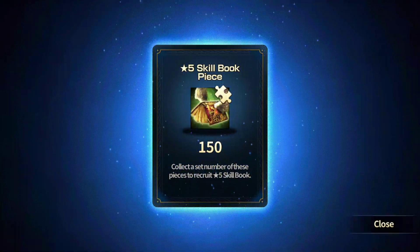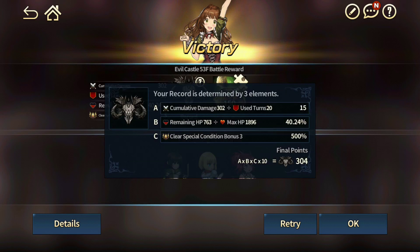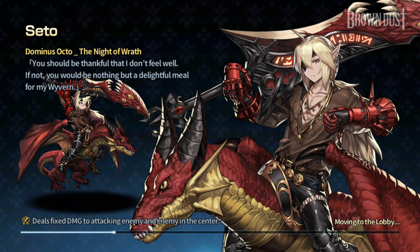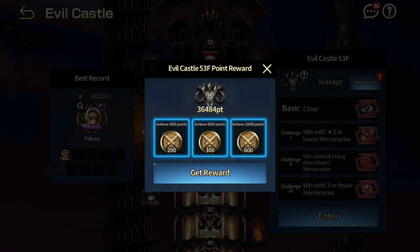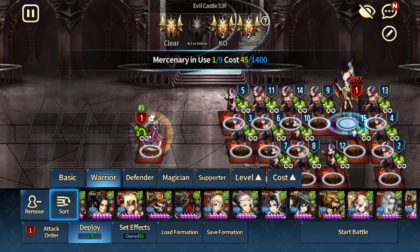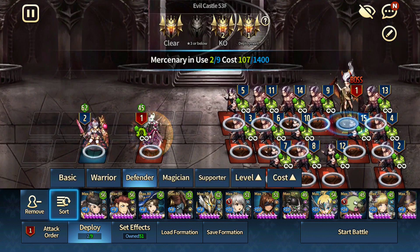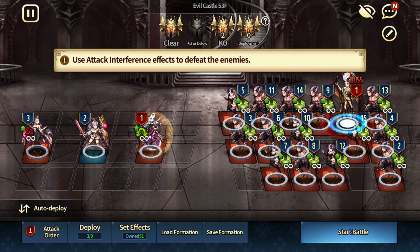5-star skill book pieces times 150. Notice that you only get 304 points, so you will not be able to get the honor points required. So I'm going to teach you guys how to get all the honor points. You need something like an Octavia front, and then you need Iris, and some sort of tank at the back. I would recommend Dalvi — hopefully most of you guys will have her. She has a 95% use rate in the arena.